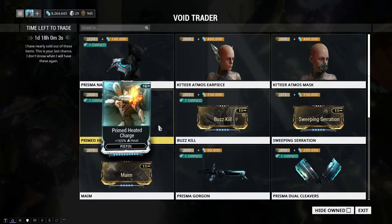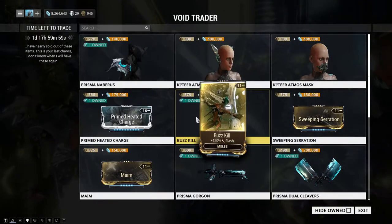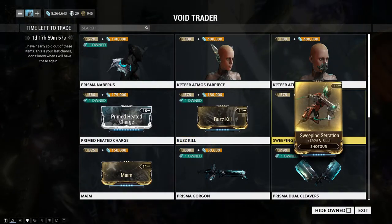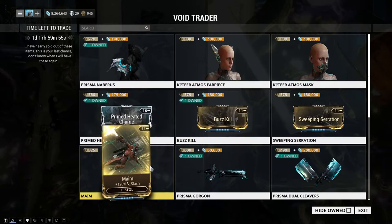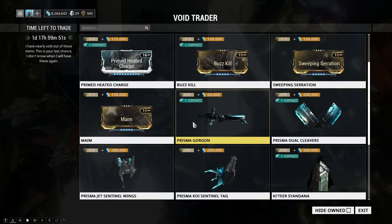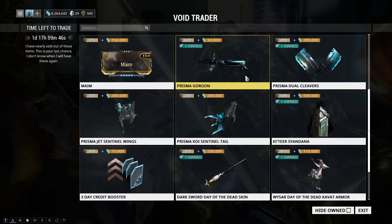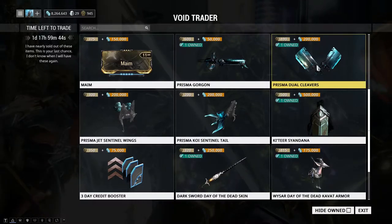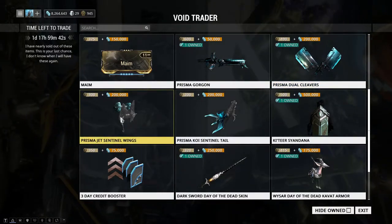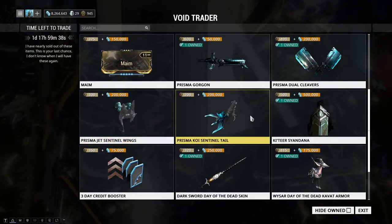We got Buzzkill, and the slash mods: Sweeping Serration, Maim — yep, three returning slash mods, get them if you need them. Prisma Gorgon — another returning item. Prisma Dual Cleavers, Prisma Jet Sentinel Wings — basically sentinel cosmetics.